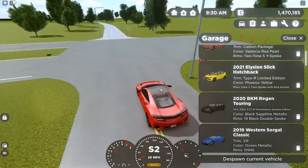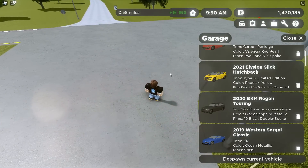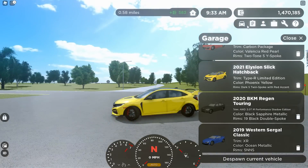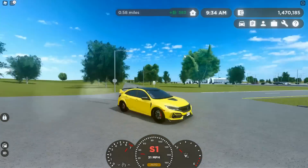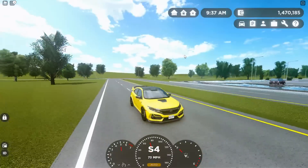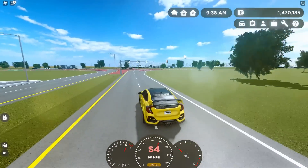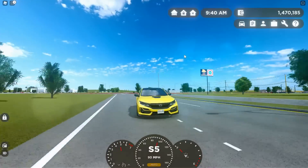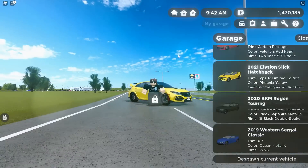Next up is the 2021 Elysion Slick Hatchback. Let's check this one out. Ooh, this thing looks sick. Here are the blinkers of course, and horn. This thing is cool. Yeah, this is a really cool car, I'm actually really excited with this thing. I'm for sure going to be using that.